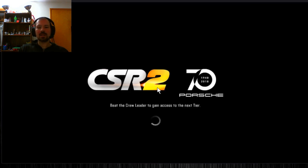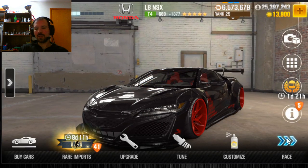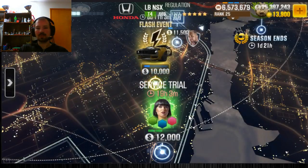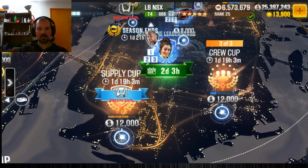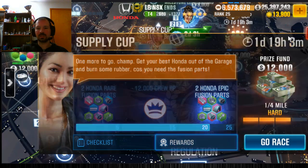Another way to get parts for this car is every season — I'd say four or five times — they have something called a Supply Cup. If you complete these Supply Cup races, you're going to get Honda parts. This will give me parts for this season's Prestige Cup car, and I think there's four or five of these every season.